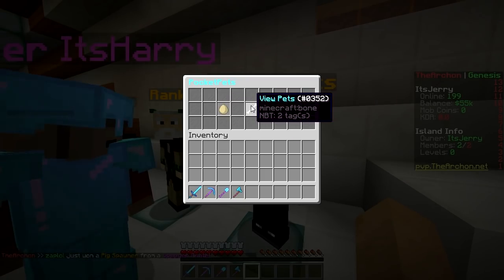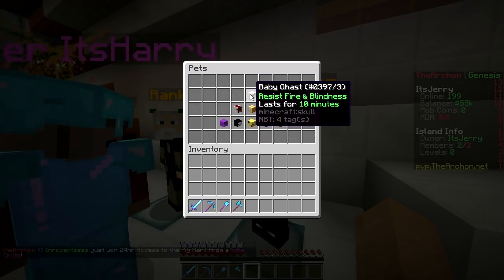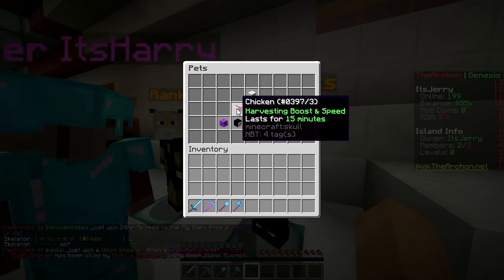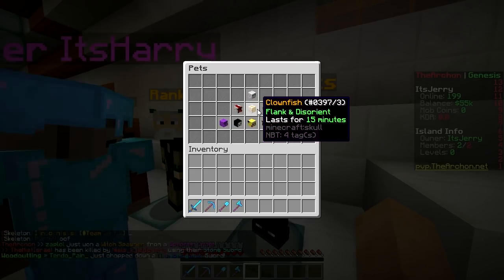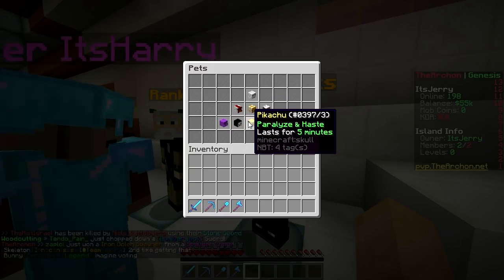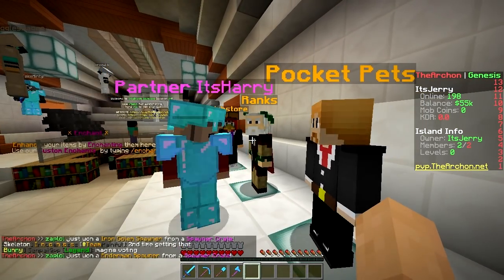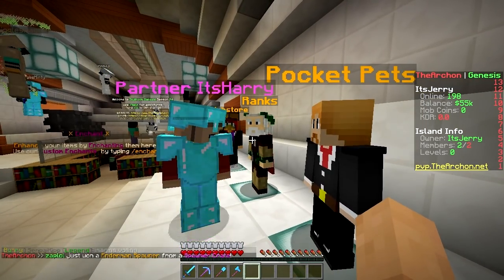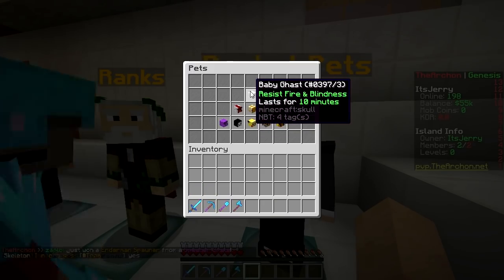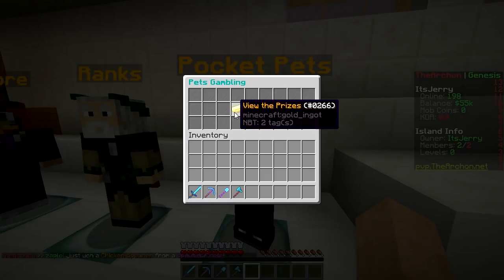This is new - Pocket Pets! They are different from normal pets because if you press 'view pets,' these pets have special powers. For example, the Ghast gives fire resistance and blindness resistance, this one gives a speed boost, the chicken can disorient in PvP, increase monster drops, slowness, water walking, jump boost. They all have a limit to how long they last each time - for example, the baby Ghast lasts 10 minutes.